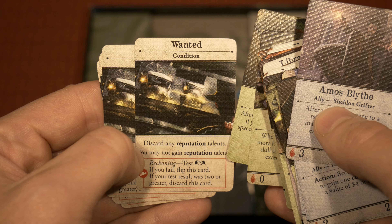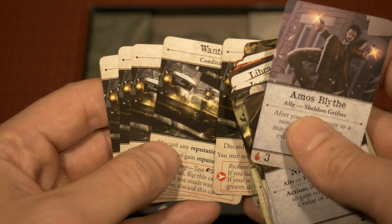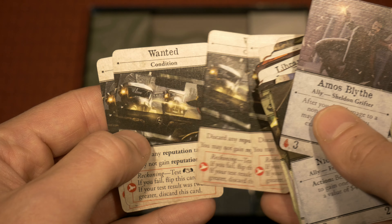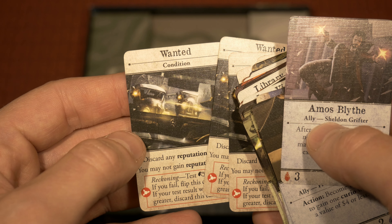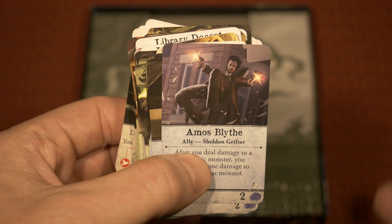Here is the wanted condition — this is new for Dead of Night. I'm not going to flip it to the opposite side because that would spoil things, but you'll see there are multiple of them. They're all the same on the front, but the backs are different in terms of how the wanted condition could potentially turn out for you once it triggers based on the reckoning token. So that's the first pile of mini cards.